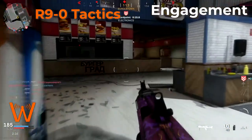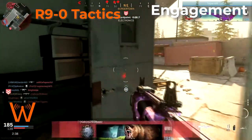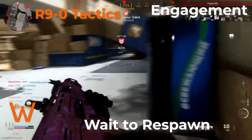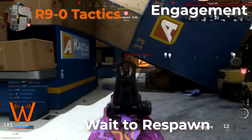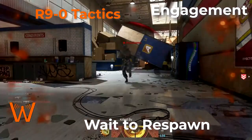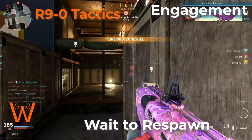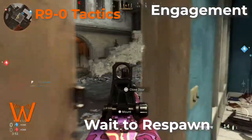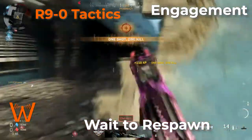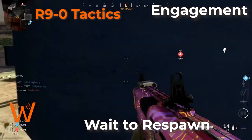One last tip about Bouncing Bettys with the shotgun: because you'll be leaving them near high traffic areas, if you die, watch the entire kill cam and wait to respawn. If you respawn immediately, your Bouncing Betty from your last life will despawn and disappear from the map. While you watch the kill cam — which could last up to 5 seconds — if you wait until the end and let the game force respawn you, you will get kills with your Bouncing Bettys after you're already dead on a quasi-regular basis. Especially if you've laid a Bouncing Betty near where you died, wait to respawn and you will probably be surprised.